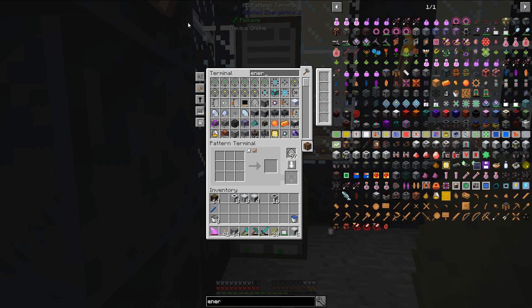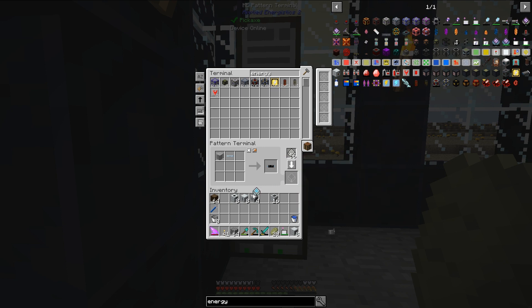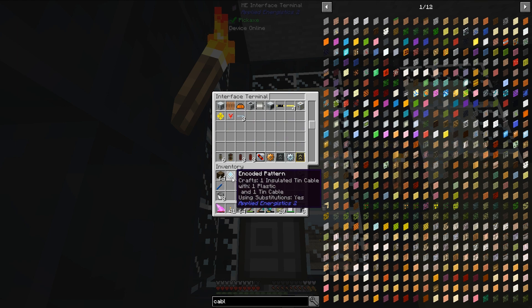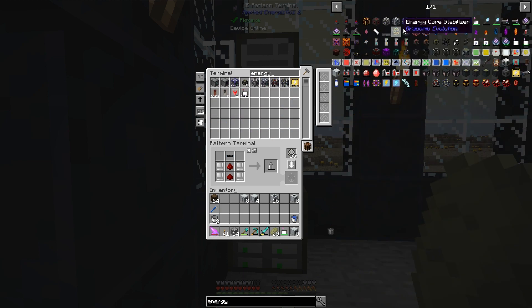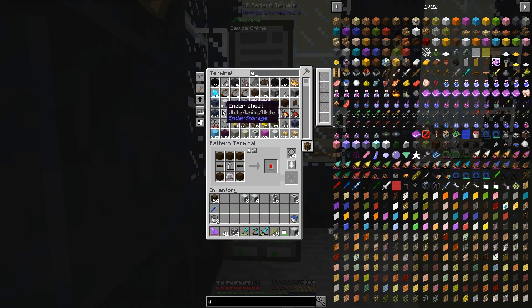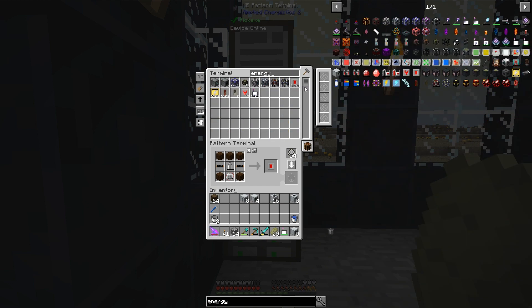Back to the energy upgrade. We need the insulated cable. We should be able to do the battery – except it put the wrong cable there. There we go. Cable, cable, cable – energy upgrade, that's what I was looking for. We should have everything, and yes, we want to use dark oak wood – that is what we have. Let's go ahead and get some energy upgrades, let's do 400 of these as well.